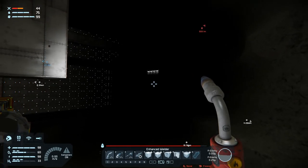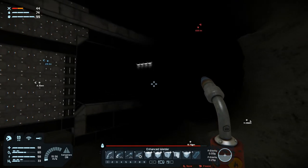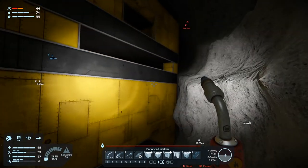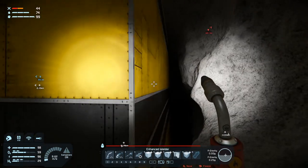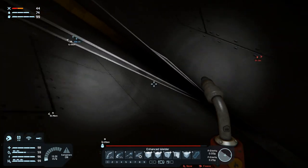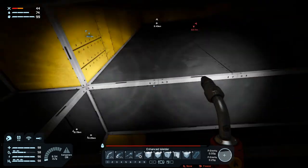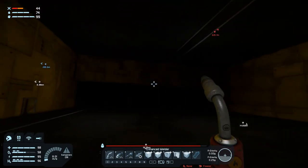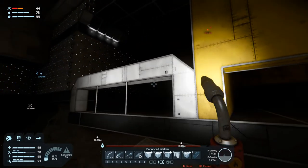Welcome back to Space Engineers folks. A bit has happened since the last one. If we head over this way, you can see that I have built up pretty much the entire habitation area, living quarters, whatever you want to call it. We do need to close this off. Pretty much everything has been built — there's still some work to do, but the frame has been built, you might say.